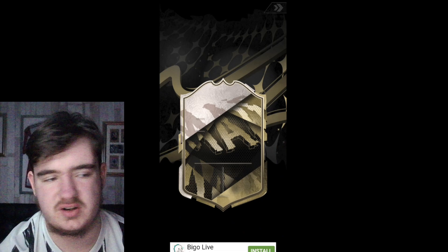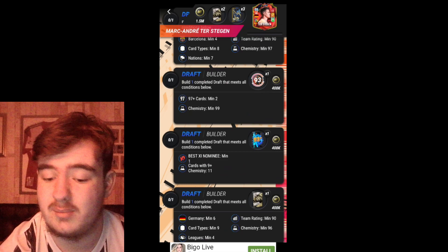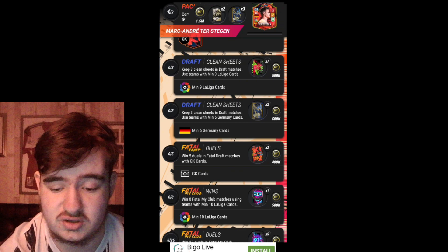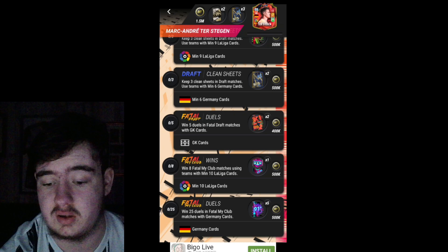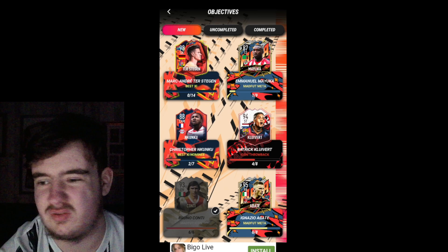Actually there is still the Ter Stegen one, but to be honest I don't think I'm finishing Ter Stegen - I just hate doing objectives. It's not objectives in general, it's just Ter Stegen's 14 objectives. I don't mind doing the draft builders, it's just the clean sheets honestly. I'd rather stab my eyes out with a blunt fork than try to keep clean sheets in draft matches. Fatal draft I don't really like playing because it just takes so long to build a team and actually play a game. I just don't like objectives to be honest.